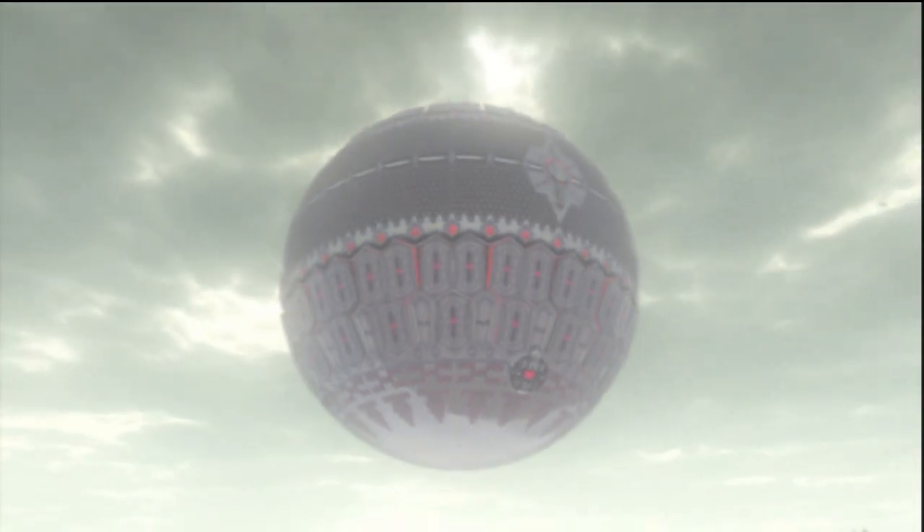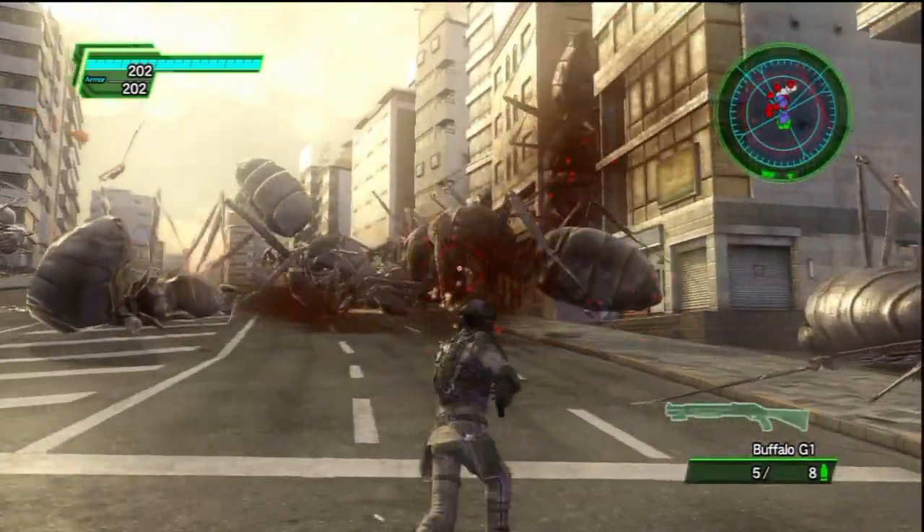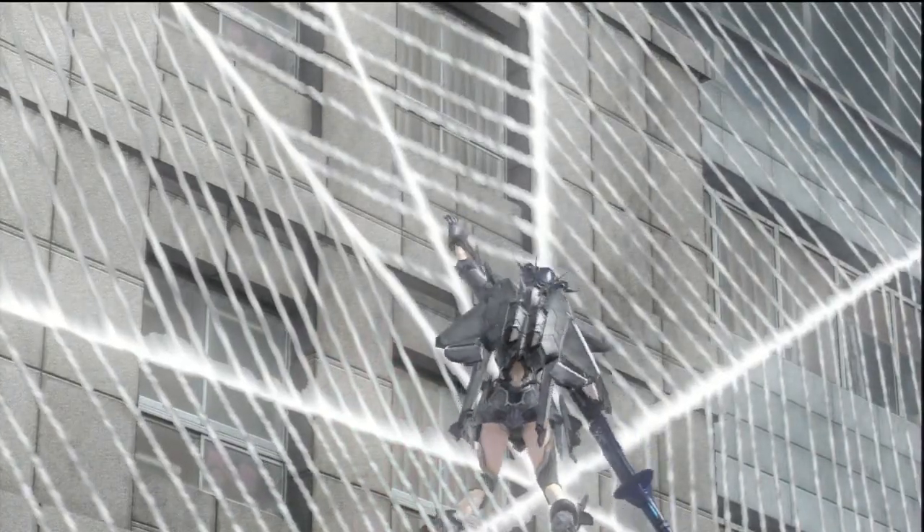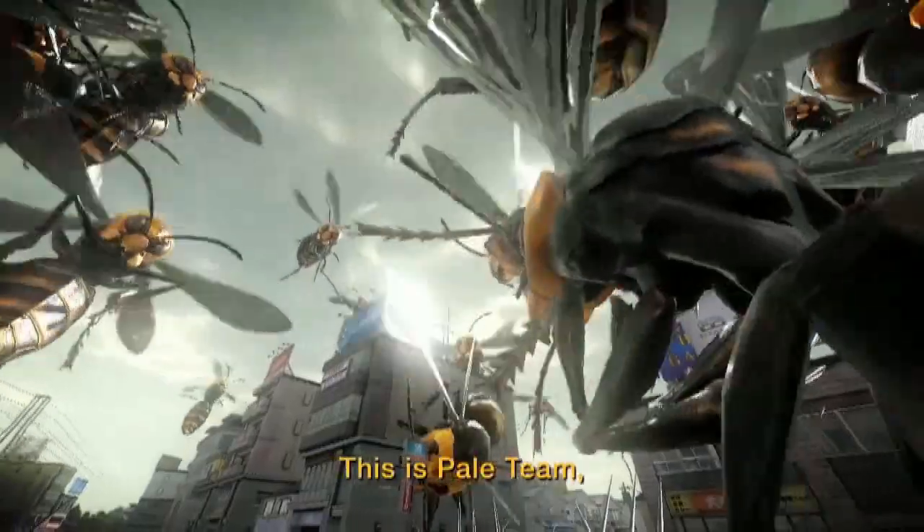Seven years have passed, and the Ravagers plan on using the insects to annihilate mankind again, including a giant spider that can weave monster webs and huge bees to challenge the skies.